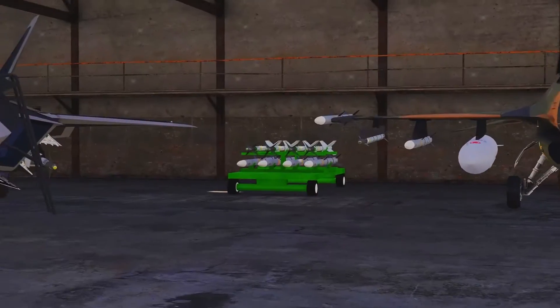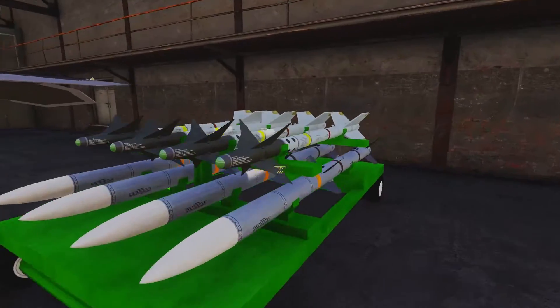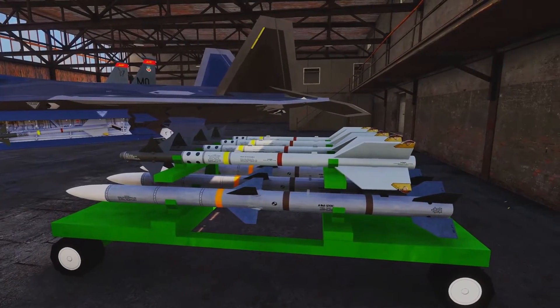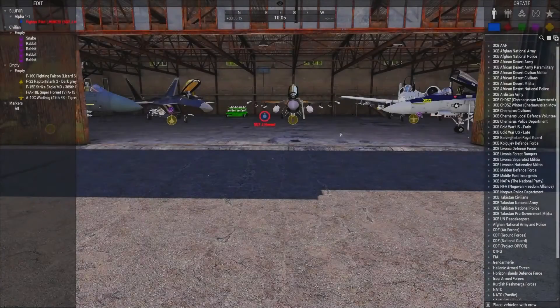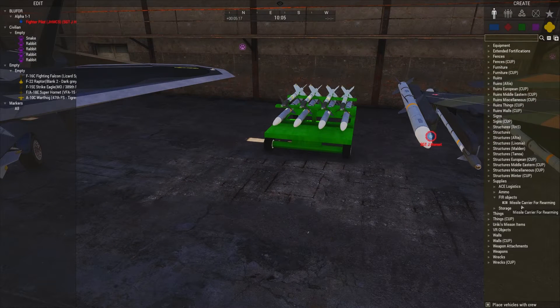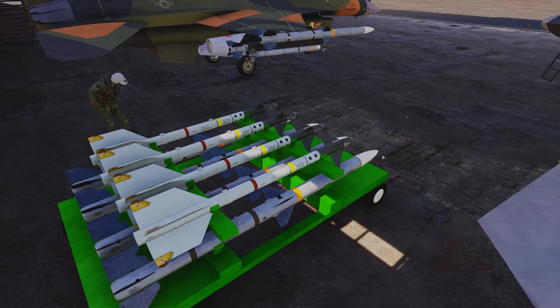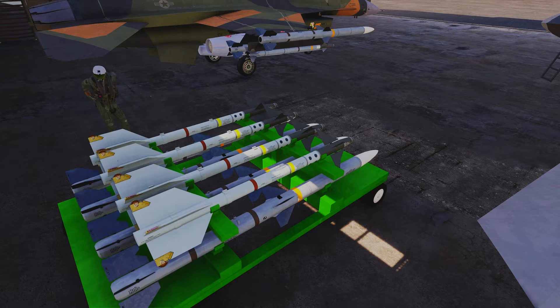Before we go setting up any of these aircraft for their pylons, what we're going to need in order to do that — if we wish to rearm while in the mission — is this object here. This is the missile rack for rearming and this can be found under Firewill objects or FIR objects in the 3D editor or within Zeus. This object will allow you to rearm an aircraft within a distance of about 150 meters. If you do not have this present you will not be able to use the AMS to rearm these aircraft.